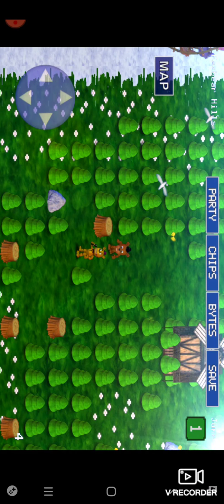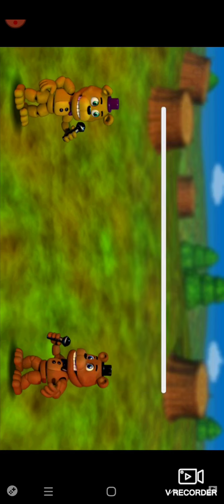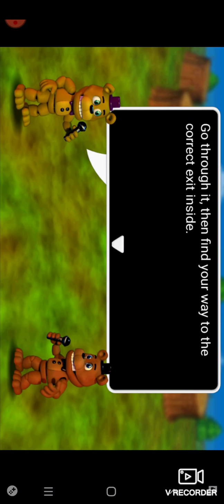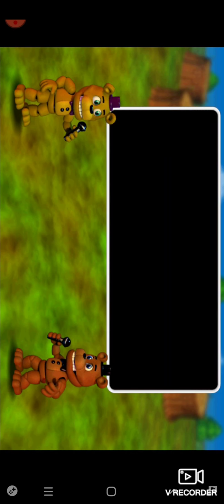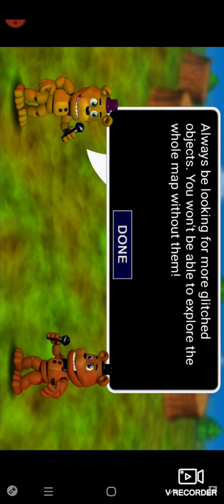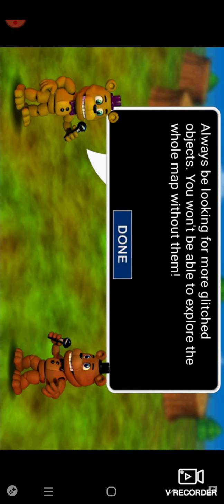Let's do this. There's a tree behind me — that is a glitch portal. It will take you to a deeper level under the world; it's like a shortcut. Go through it, then find your way to the correct exit inside. Always be looking out for more glitch objects — you won't be able to explore the whole map without them.